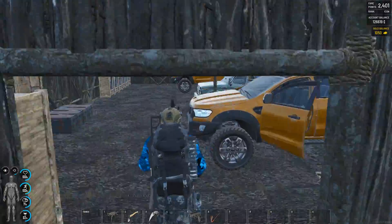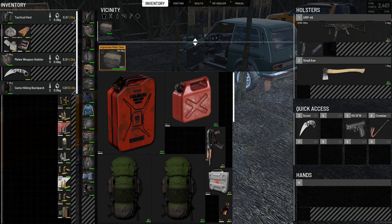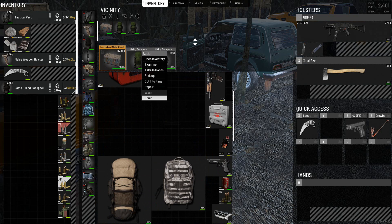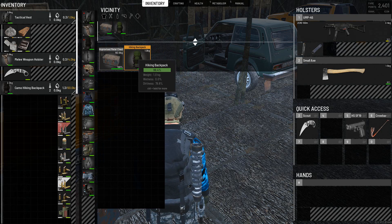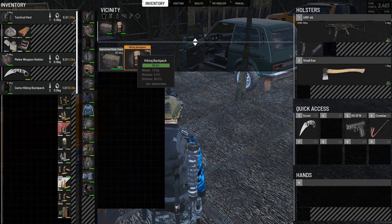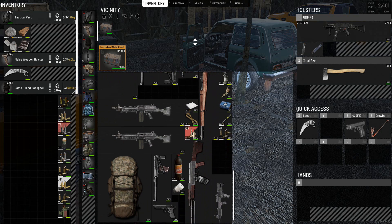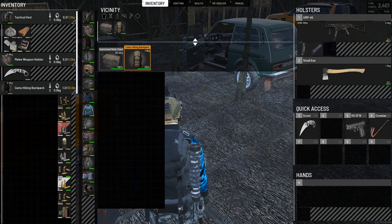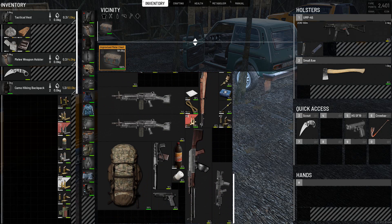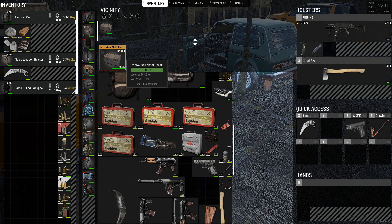I've got stuff in backpacks I should take to the trader and sell anyway. These two green ones are empty, right? Let's have a look — open inventory. What happened to the ones underneath here? That one's completely empty. There's another bag down the bottom here — nothing in it, so that's a good one for looting something. I've got guns in here that should be taken out. I've got stuff in my current hiking bag I should be putting somewhere.